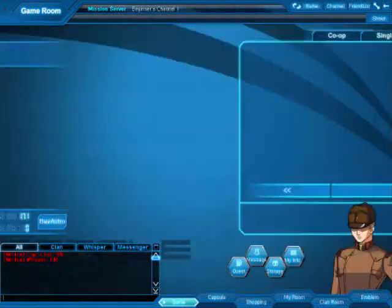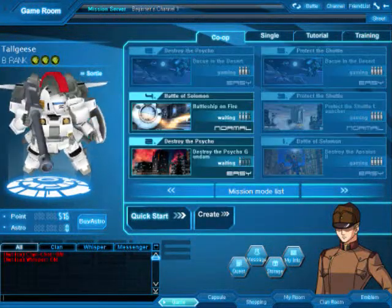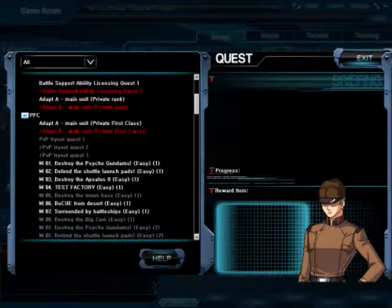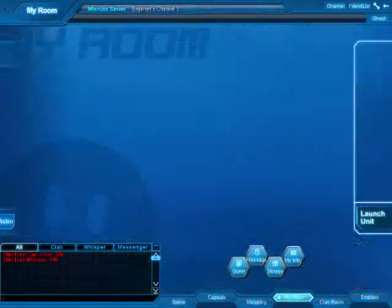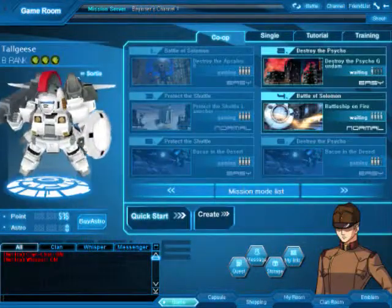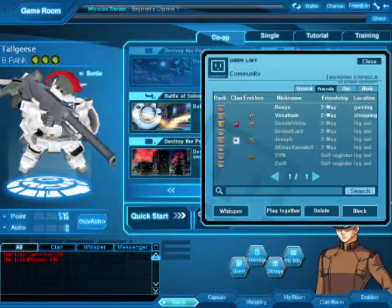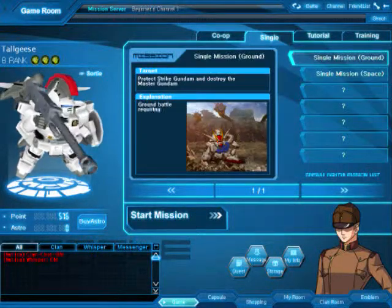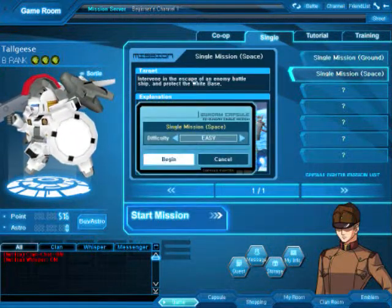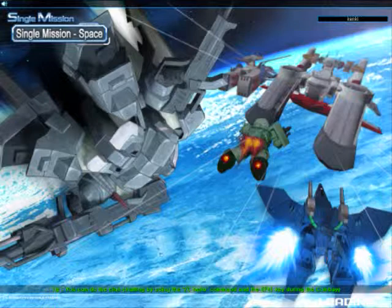Maybe we can find a PvP room to try it out. It appears not. So let's go ahead and actually show off some PvE missions. I'll check my quest list to see if there are any quests I can do, and make sure my unit is selected. This is the single person mission for space — single mission space, as you can see there.